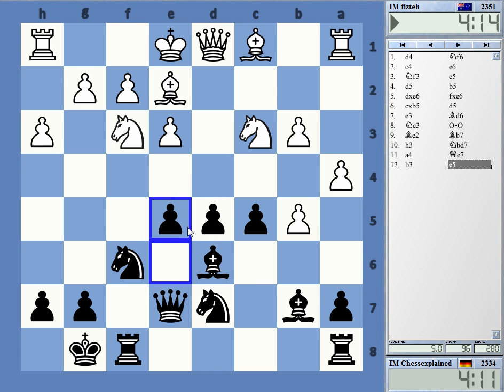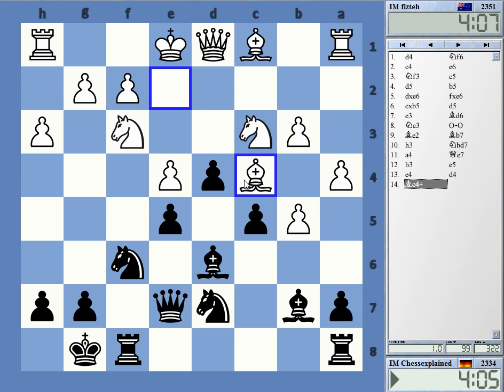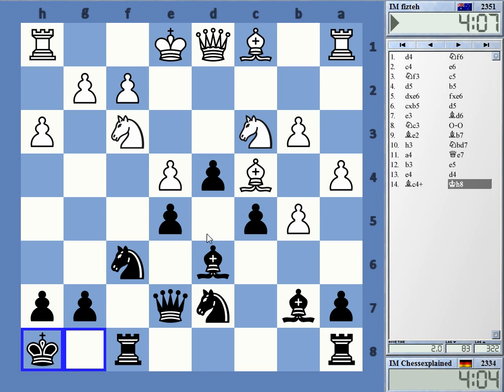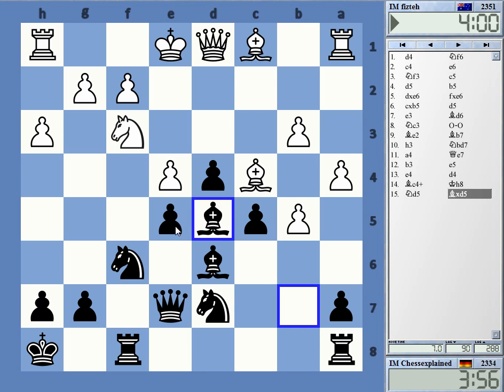I need to do something in the center — cannot sit and wait here. He doesn't castle, probably for good reason. I thought okay, you can give this check on g5, but this is not really great for White. I'm pushing e4 at the end. Yeah, but this is just excellent for Black — I get in e4, e3 here.